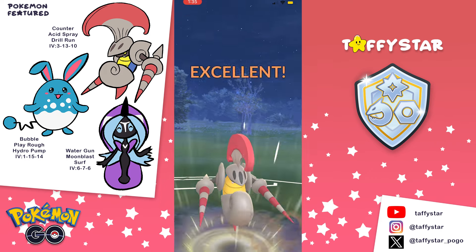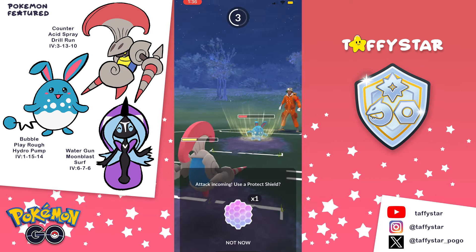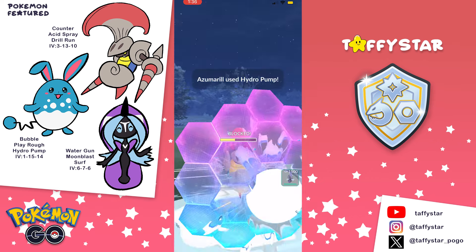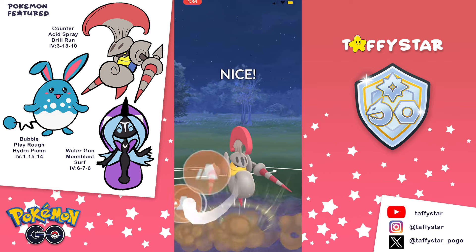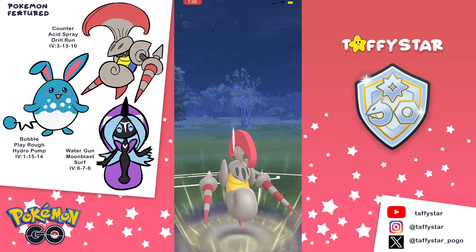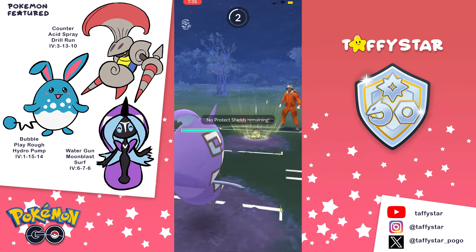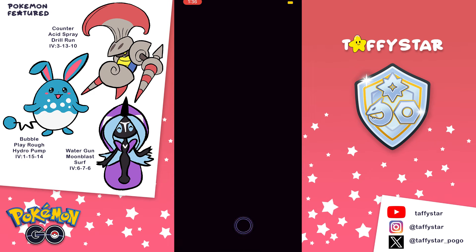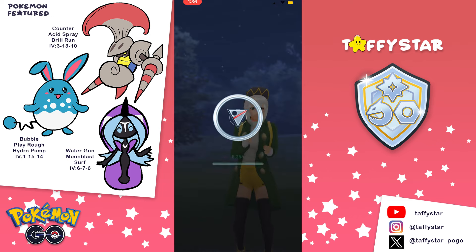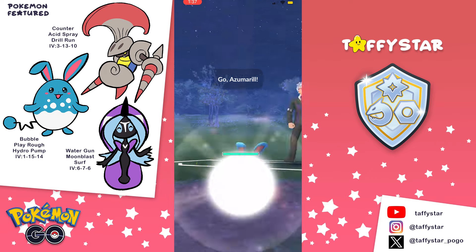I'm expecting Azu on every single team I'm going to face, so I want the Azu up against my Escav. I go ahead and shield the Hydro Pump - good thing we shielded it. My opponent has a Stunfisk in the back, so we got lucky. The swap into Azu wasn't the greatest play, but we got really lucky that my opponent's backline is something I can counter with Tapu Fini and Escav. So we easily take that first win.